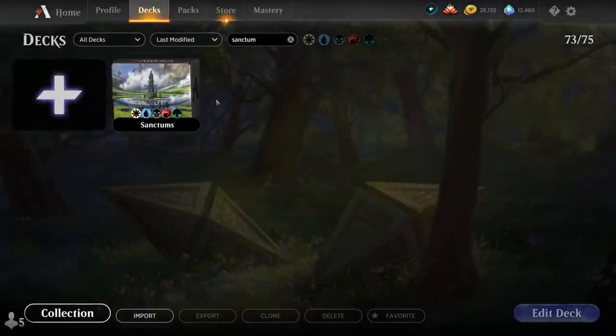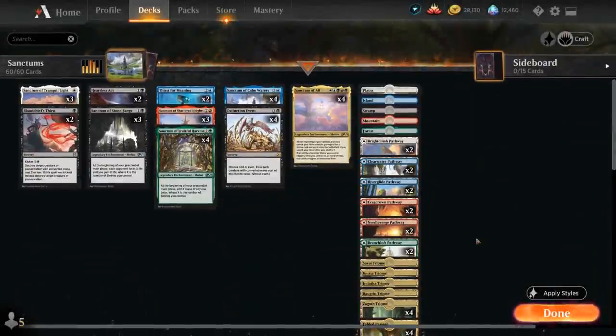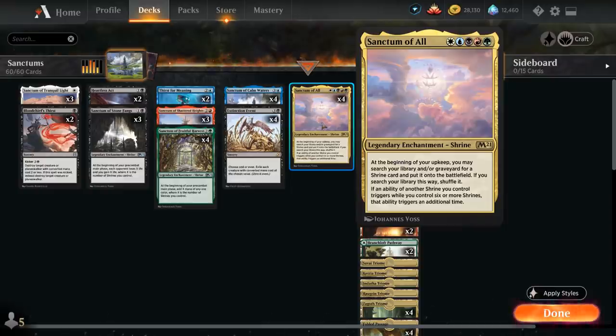Hello and welcome to another standard gameplay video. Today we're taking a look at a five color Sanctum deck as voted on by my supporters on Patreon. One of the main payoff cards is Sanctum of All, the five mana legendary enchantment shrine: at the beginning of your upkeep you may search your library and/or graveyard for a shrine card and put it onto the battlefield, and if an ability of another shrine you control triggers while you control six or more shrines, that ability triggers an additional time.